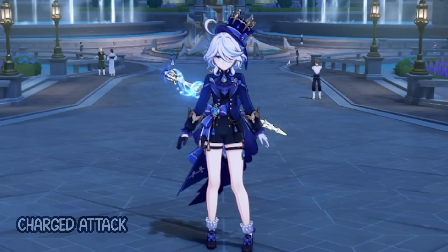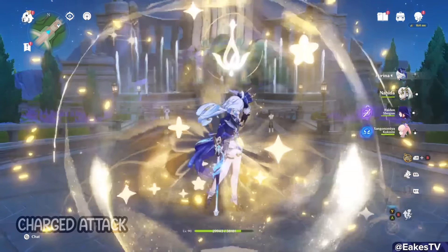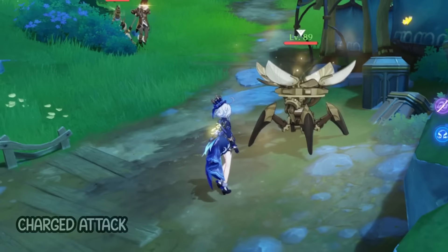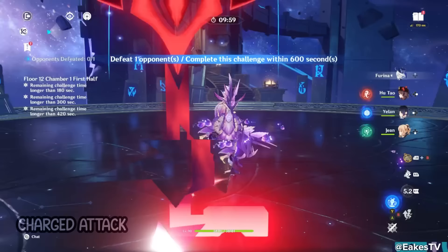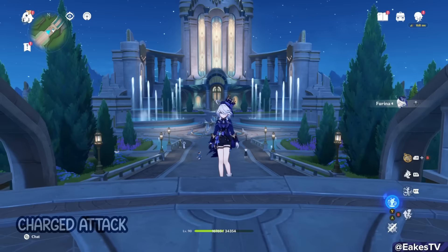Act 1 begins with her Charge Attack. Farina starts in her black dress, short-haired look, aligned with Ousia. With her Charge Attack, she deals physical damage and quick-changes into a ball of light into her white dress, long-haired fit, changing her alignment to Pneuma. So just remember, black dress Ousia is her default — she'll always start like this in game modes like Abyss.